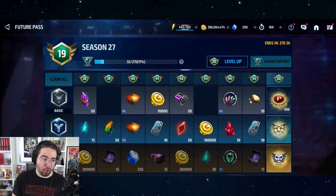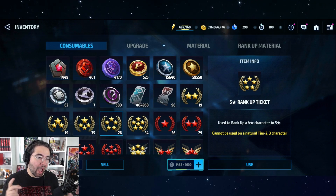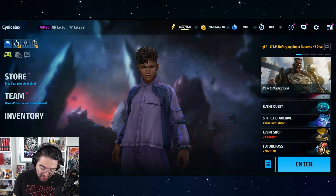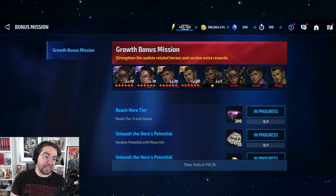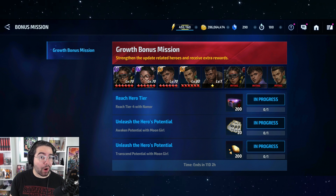Last but not least, you need to find a way to get the five-star rank-up ticket. You get it from the gold spending event — it comes around once a month. It's not the gold chest but a gold spending bonus mission, similar to the crystal bonus mission. There are tiers, and one of the tiers — when you spend around 30 to 40 million gold over a 7 to 10 day period — gives you a free five-star rank-up ticket.